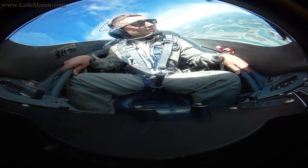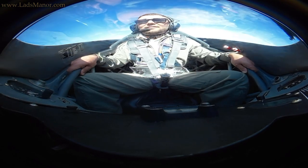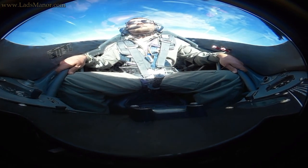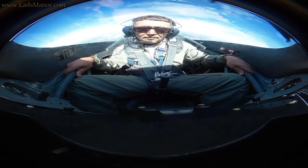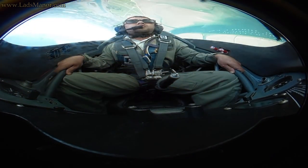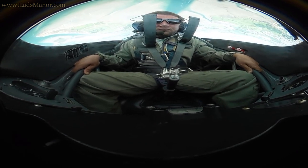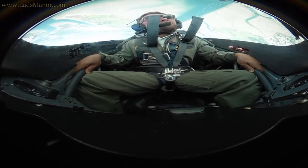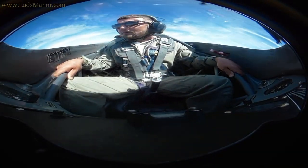Alrighty. Still feeling alright? Yeah. Let's have a look at proper negative G then — so we roll inverted. In 3, 2, 1, now. Here we go! That's minus 1 G. Feels a bit weird, but if we want to go to the left, we turn away from the left and push around the corner, like that. That was minus 2 G — how did that feel? Yeah, okay.